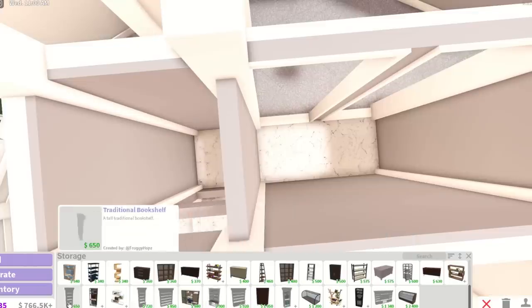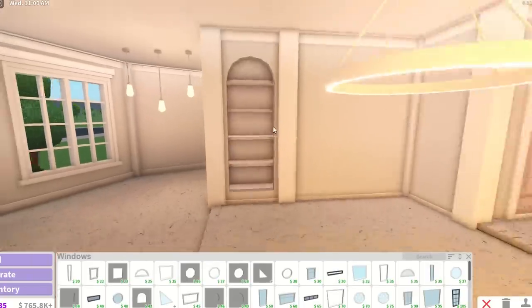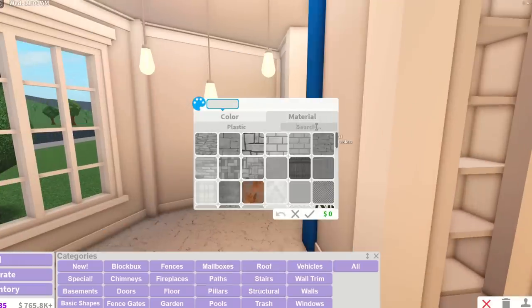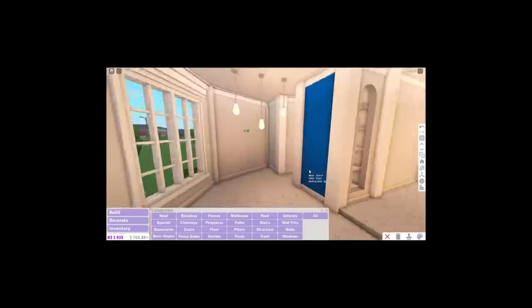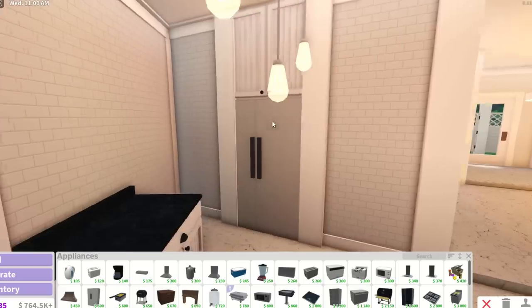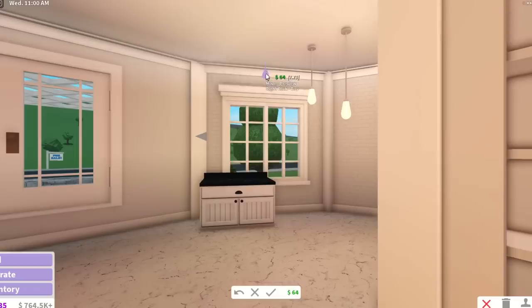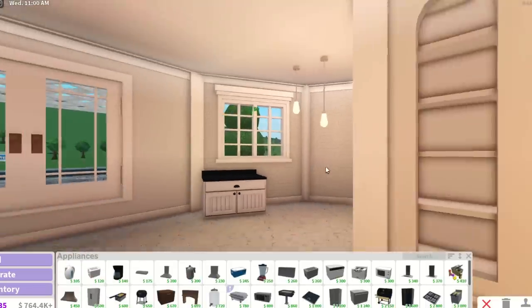I want to grab the traditional bookshelf and squeeze it in here. I'm going to use the curved opening — I prefer it over the square opening because it just looks more natural. Over here is going to be our kitchen, so we're going to use subway tiles. There's our icebox fridge. I feel like it's fitting a little awkwardly — maybe if I bring it forward. I'm going to be upset about these windows because they're going to look uneven on the exterior now.